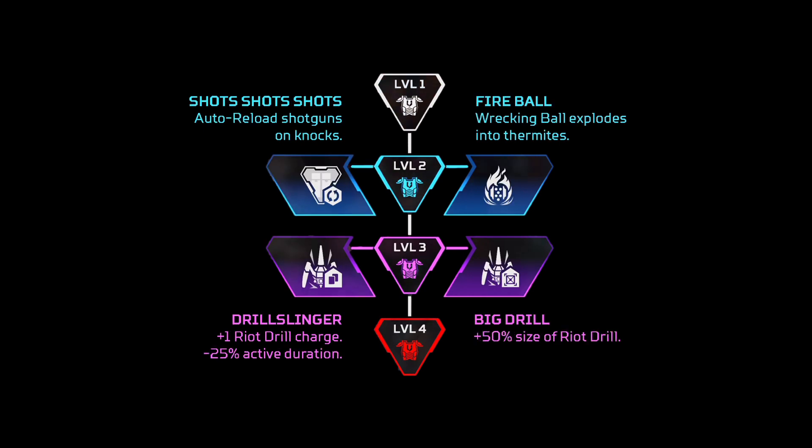Mad Maggie has some really good perks. For level two upgrades, it's quite difficult to choose. If you really like pushing people with shotguns, the left-hand side one is best. But if you'd like to do damage before pushing in, go for the right-hand side one. For level three, the Big Drill is actually really good for doing loads of damage. But then the Drill Slinger is really good for essentially playing Wattson-like as Maggie, where you corner off a team — essentially with two different drills.